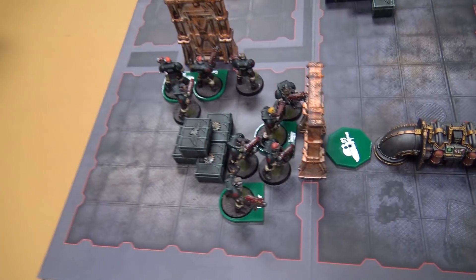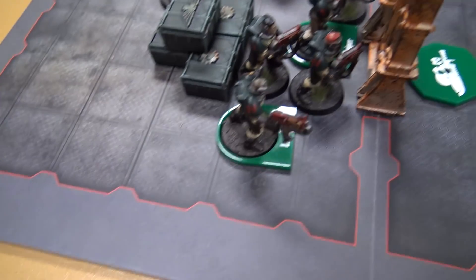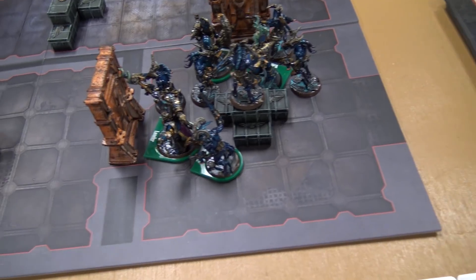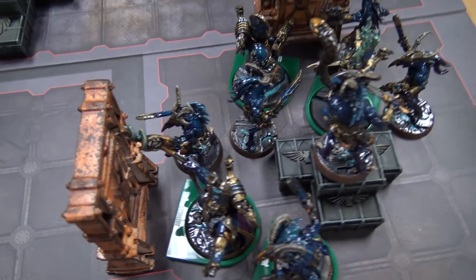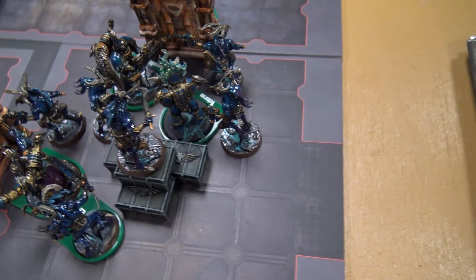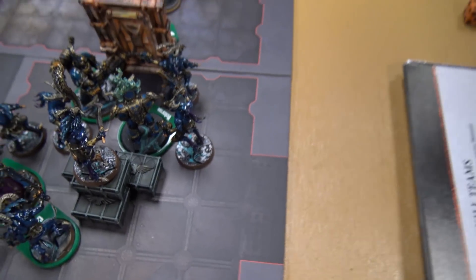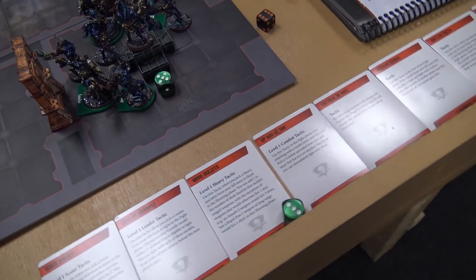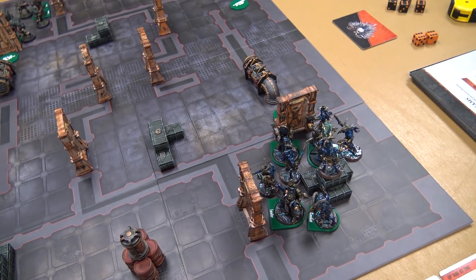Our deployment zones are these two rooms. For the Dark Angels: Heavy Specialist top left, Comms Specialist next to him, two regular scouts, Sniper Specialist, my leader, and three more scouts around him, ready to shoot out the door. For the Thousand Sons: leader up front, Combat Specialist Tzaangor, two regular Tzaangors, the Brayhorn on top, the Demolitions Expert up front, the Veteran Specialist behind him, and two more Tzaangors. We'll now roll off for initiative going into turn one — I get an eight, my opponent also gets an eight. Re-rolling: I get an eight, my opponent gets an eleven.